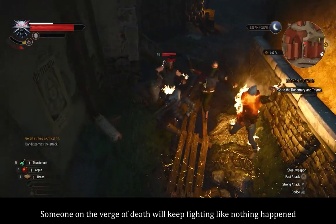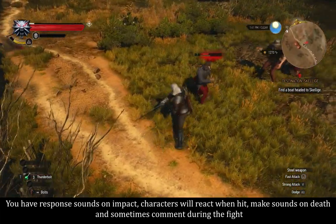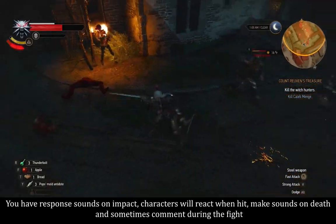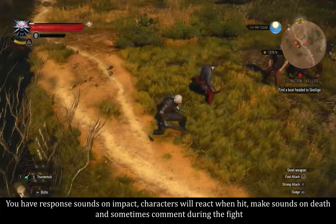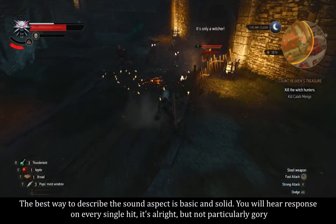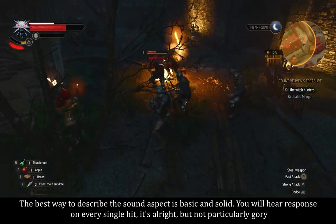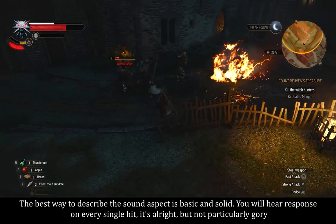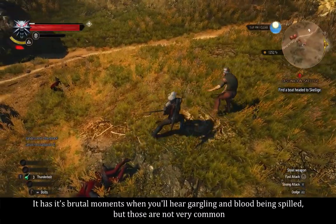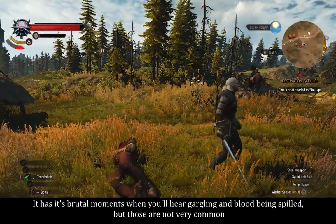Someone on the verge of death will keep fighting like nothing happened. You have response sounds on impact — characters will react when hit, make sounds on death, and sometimes communicate during the fight. The best way to describe the sound aspect is basic and solid. You will hear a response on every single hit; it's alright but not particularly gory. It has its brutal moments when you hear gargling and blood being spilled, but those are not very common.